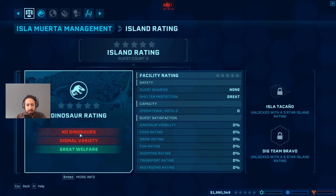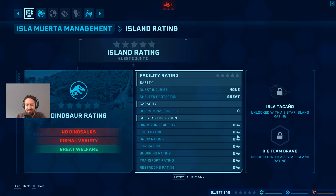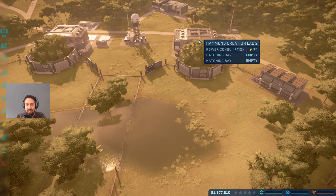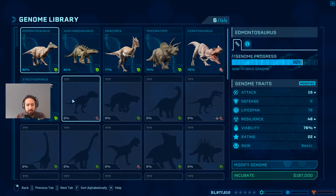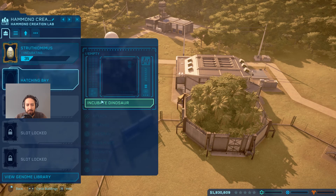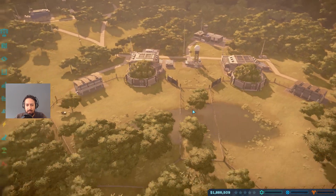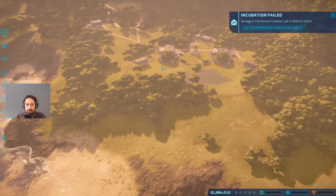Island rating is pretty low. We have no dinosaurs and no satisfaction because we don't have anything here. So let's go ahead and make some dinosaurs. We want to have a couple of small little dinosaurs here, so we want to incubate them as soon as possible. Let's go incubate that - now they'll walk around in this smaller paddock for now.